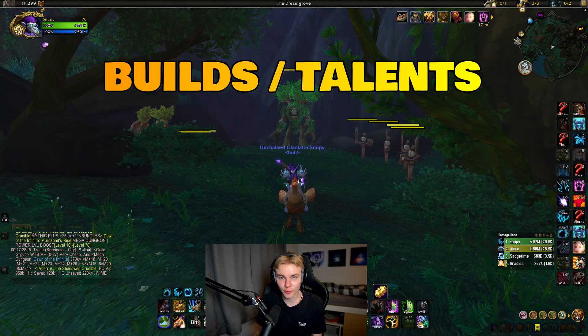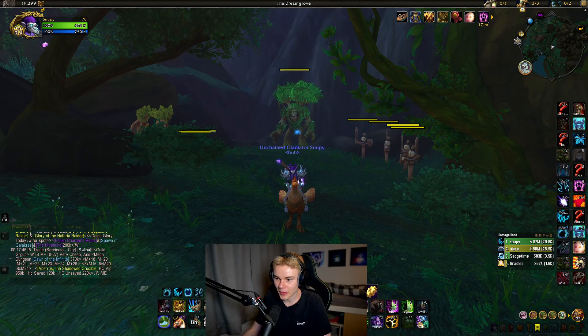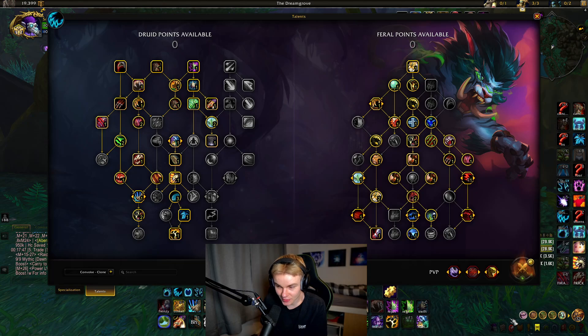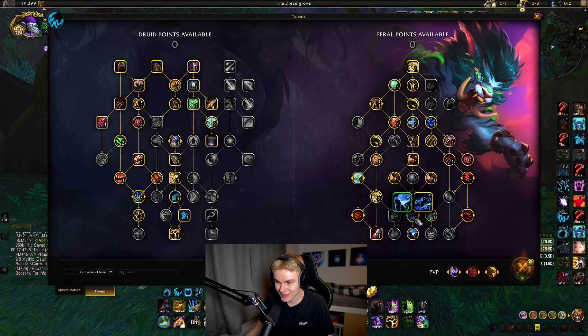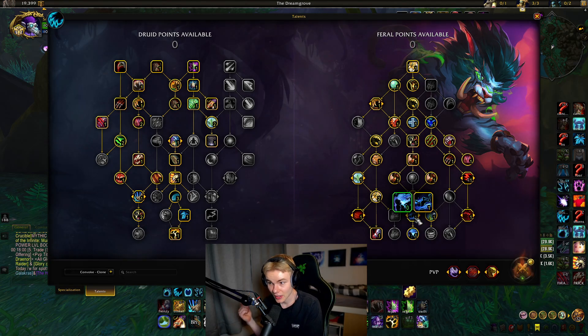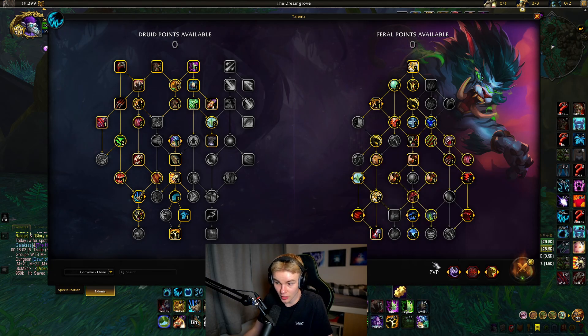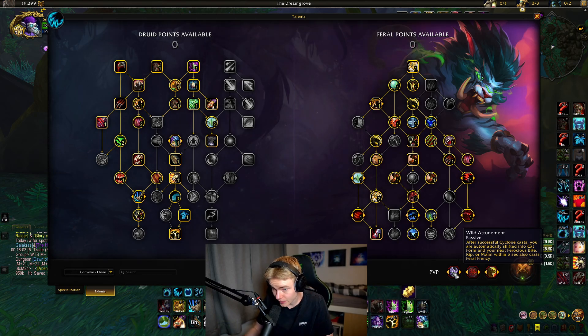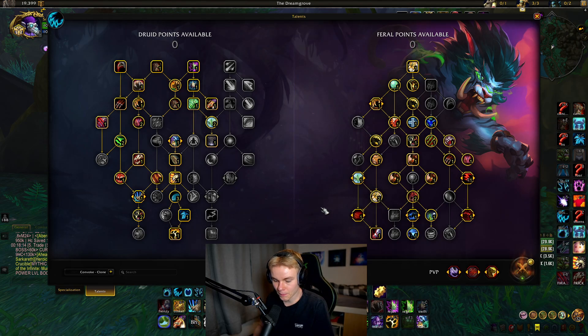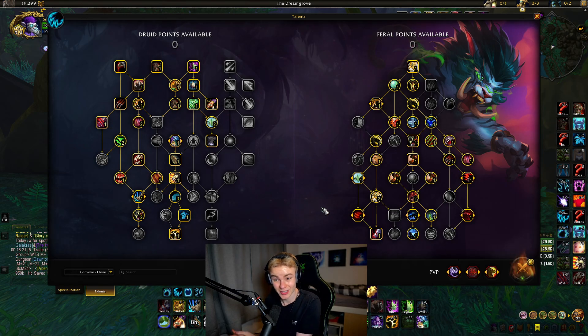Starting off with the build we play for Convoke in Dragonflight PvP — there's only one build I use, which makes it more simple. One key thing to notice is that Convoke is quite different now than it was in Shadowlands, in a very good way. It's not the be-all end-all anymore. Back in Shadowlands, if you didn't kill with Convoke, you had to kite for a minute waiting for it to come off CD. Now you can have Convoke, Feral Frenzy, and Wild Attunement, so between Convokes you can still do a good amount of damage. You can force Trinkets outside Convoke and then kill when it's back up.